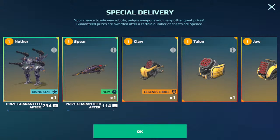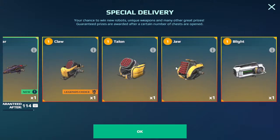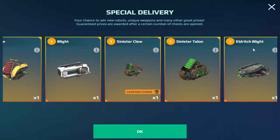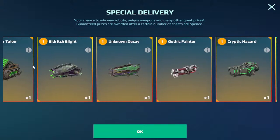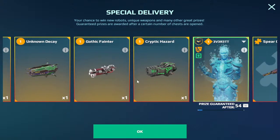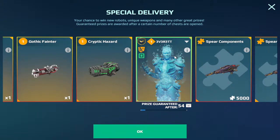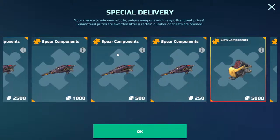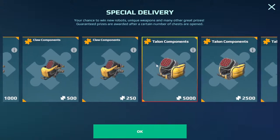Let's see what's in that box. You have the Spear, which is super broken. Claw, Jaw, and Talon are all broken too. They have Whole Blights in there, Sinister versions, the Elders Blight, and the Spear is super broken. They also have the Unknown Decay, the Cryptic Hazard, and the Gothic Fainter - which was in the last box too. There's also a pilot for the Nether - every time you dash it gets Shield Breaker for five seconds. The Nether has five dashes - not two, not three, five.